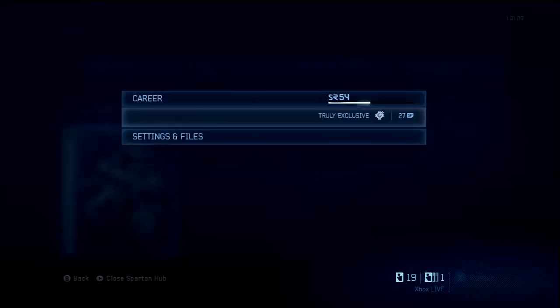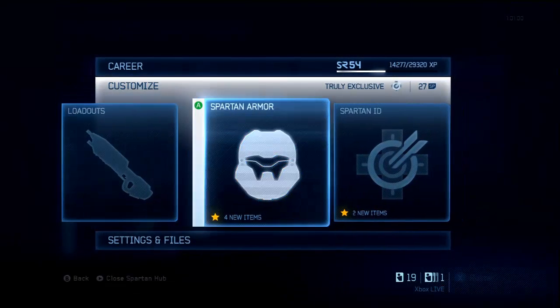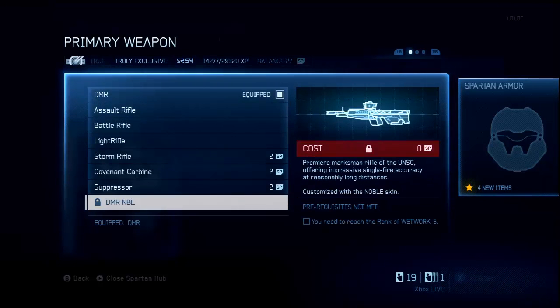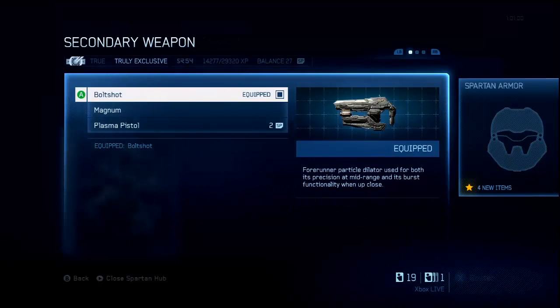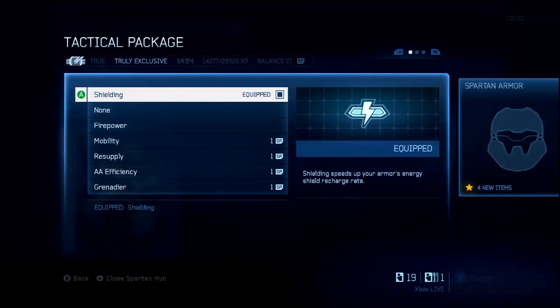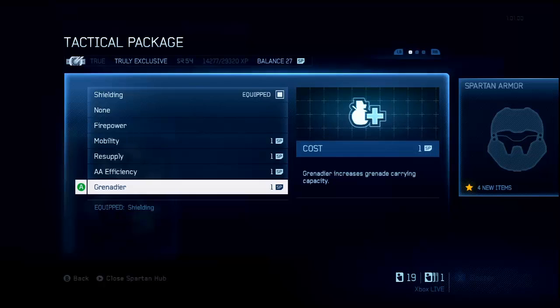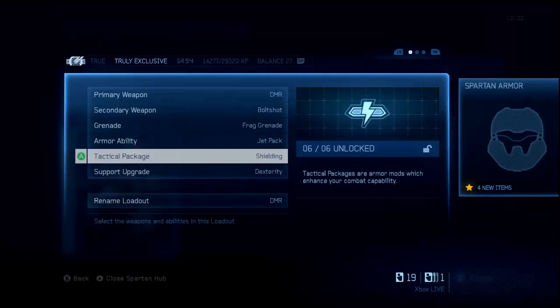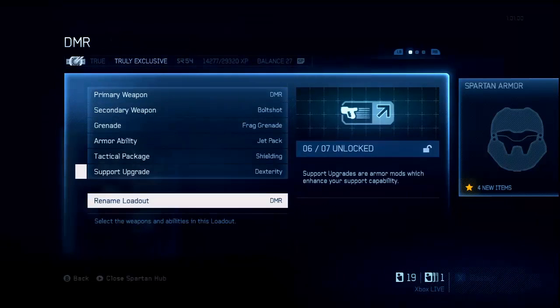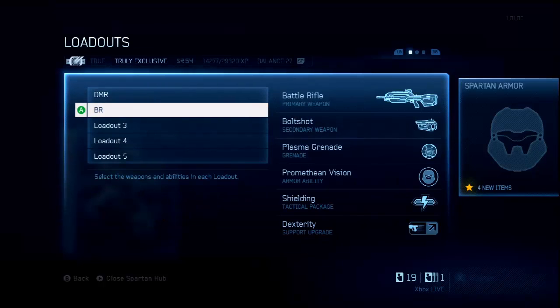As I show you in this video, pay close attention: when you get to SR:50 you unlock a new DMR skin — it's not really special, but you unlock specs, you unlock a couple of armor sets, you know the head, shoulders, and so on — the stuff that you see on the Wetwork guy. You do unlock that, and then the perk or the support upgrade, whichever you want to call it.